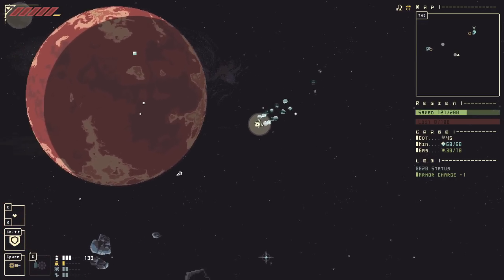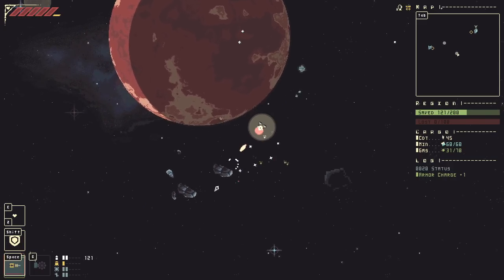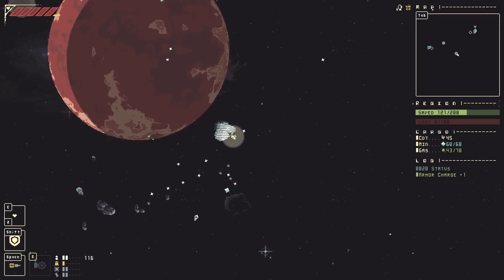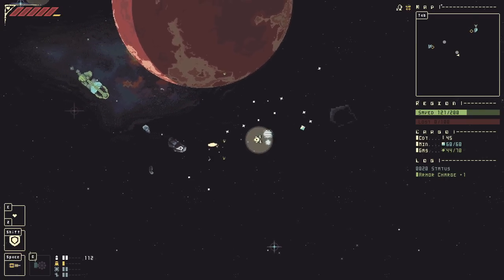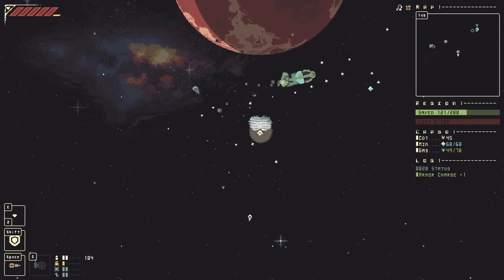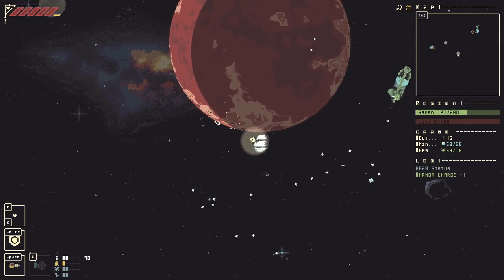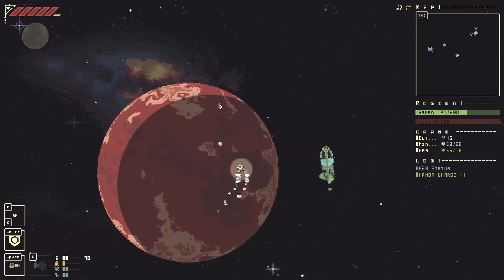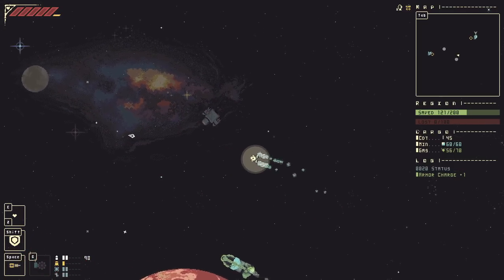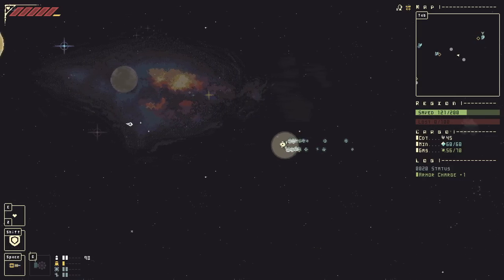I don't know if there's any consequence for shooting down peaceful traders. They do have a faction denoted in their description, but I haven't blown up enough trade ships to know what's going to happen. I don't know what the end result is of pissing off the Intergalactic Trade Federation — whether it's a big mistake or a slap on the wrist type deal.